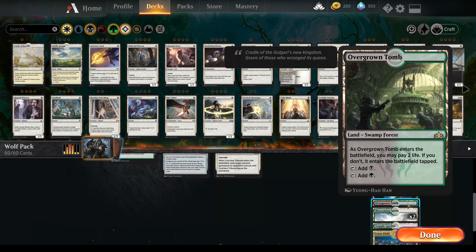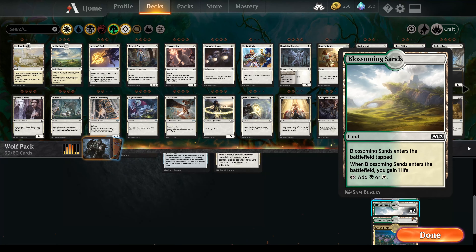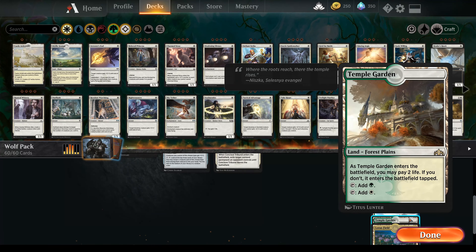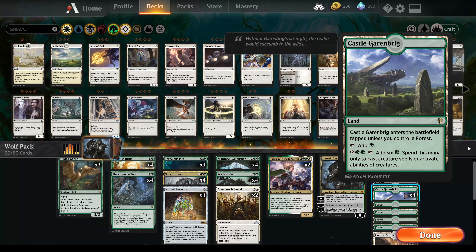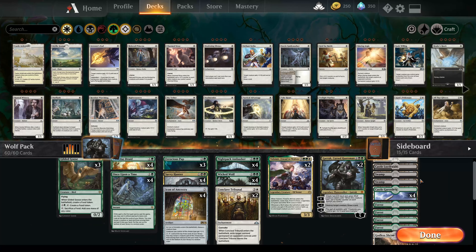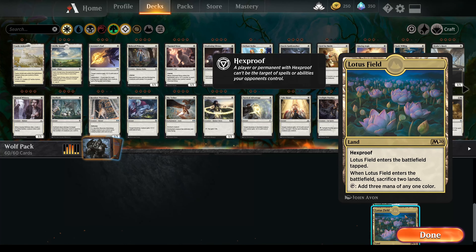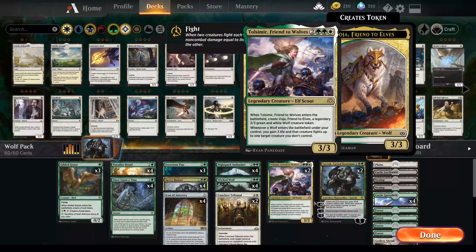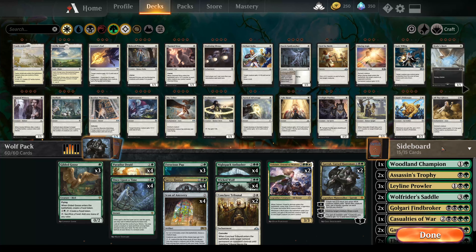I just don't have another Godless Shrine, otherwise I'd put it in, but if you do have all four obviously pop them in. Same goes with Jungle Hollow — replace it with an Overgrown Tomb if you have it. Blossoming Sands — same deal — replace it with Temple Garden if you have them, because Temple Garden acts as both a Plains and a Forest, which Garenbrig and Castle Lochthwain require to come in untapped. I've got a Lotus Field from a booster pack, so I popped it in — it gives you three mana for tapping it but you sacrifice two lands; either way you gain an extra land, which is important because Garruk isn't cheap and neither is Tolsimir.